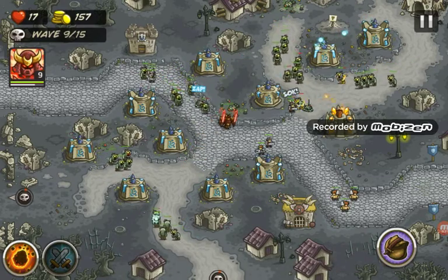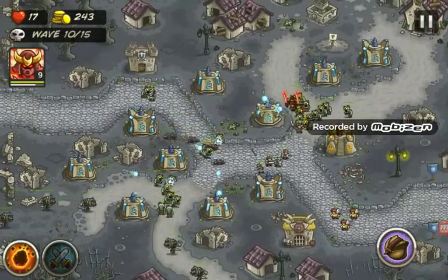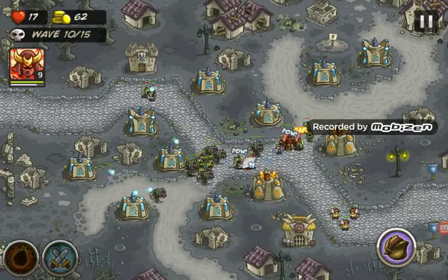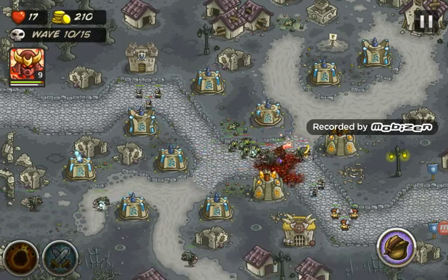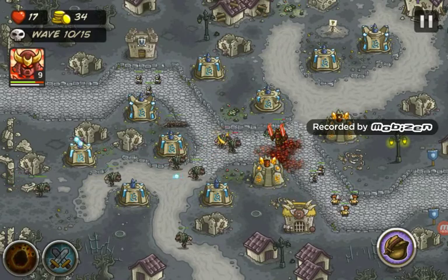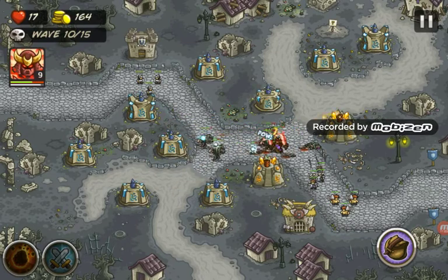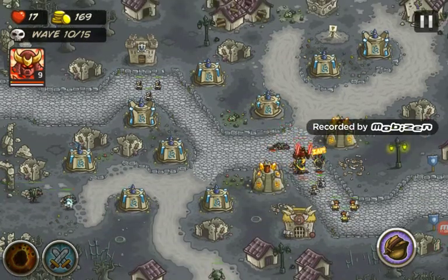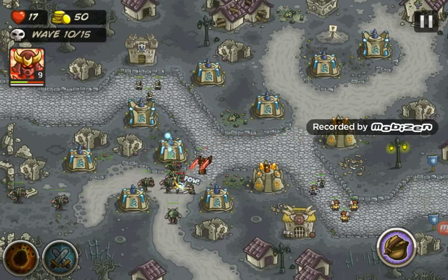Let's put our hero up there because those guys are quite close. Those were rats - these guys can stand on the rats, and they can probably also do poison. We should move our hero down a bit more and use our rain of fire right here. Let's also upgrade this. We are killing them quite quickly. We should kill them at the very beginning at least.